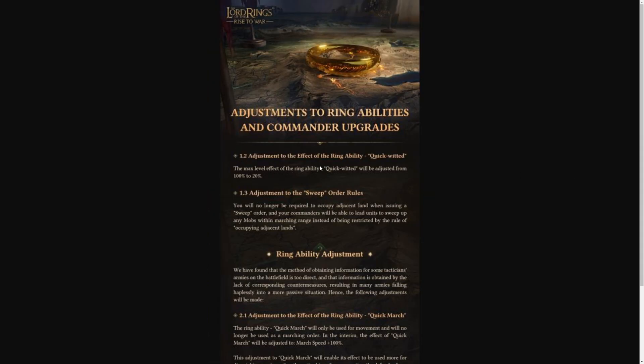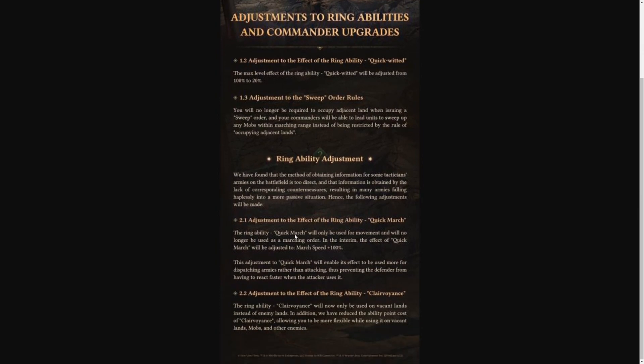There are going to be adjustments to the ring ability Quick Witted — its max level effect will be adjusted from one hundred to twenty percent. Adjustment to sweep order rules: you will no longer be required to occupy adjacent land when issuing a sweep order. Regarding Quick March, it will only be used for movement and will no longer be used as a marching order, adjusted to a march speed of plus one hundred percent — enabling its effect to be used more for dispatching armies rather than attacking. Clairvoyance has also been reduced to a cost of one point, which we've already seen added to the game.